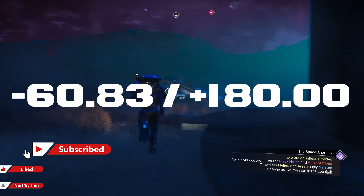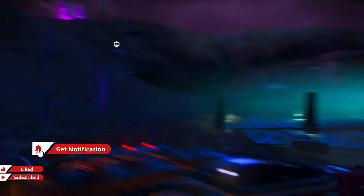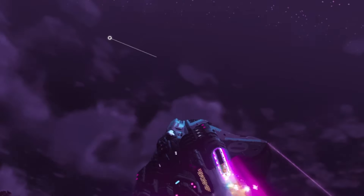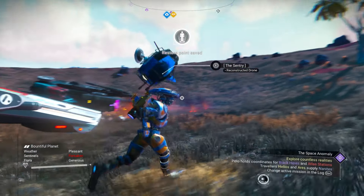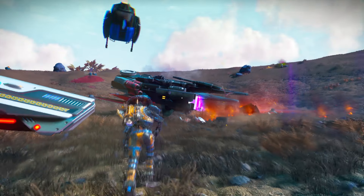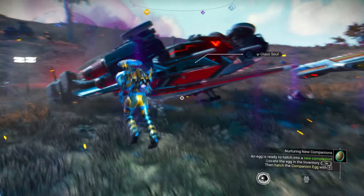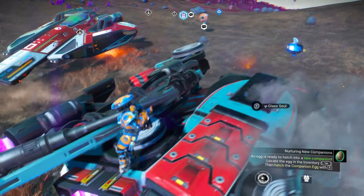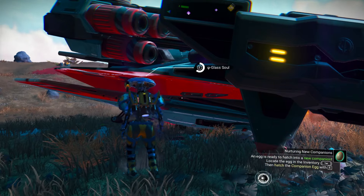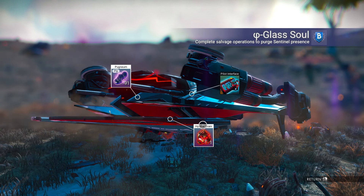All you want to do is make your way towards your ship and follow these exact coordinates. As you will see, it is the exact same coordinates as posted in the beginning of the video. Just look at the beautiful color scheme of the ship — it looks absolutely amazing. Let's get it quickly and then make our way towards the space station so I can upgrade it and show you what it looks like.